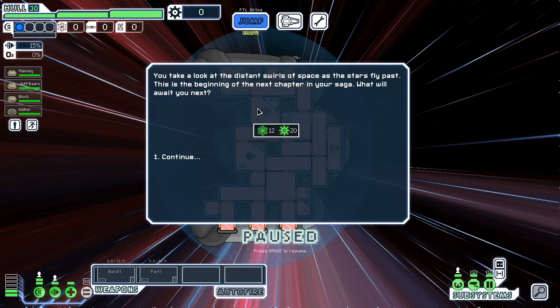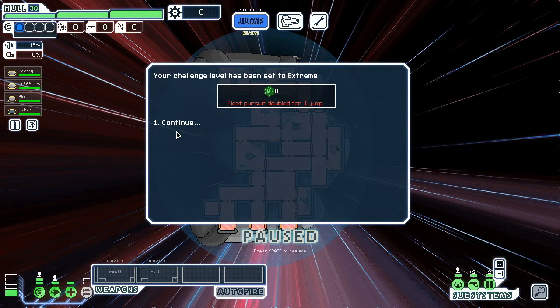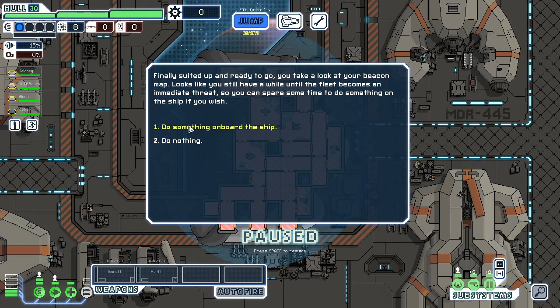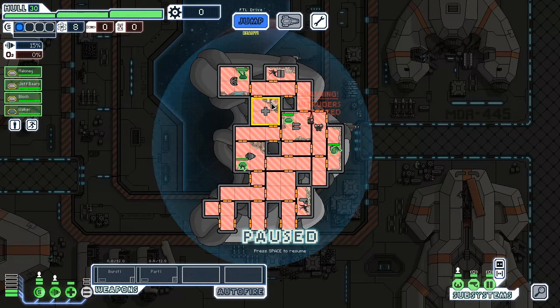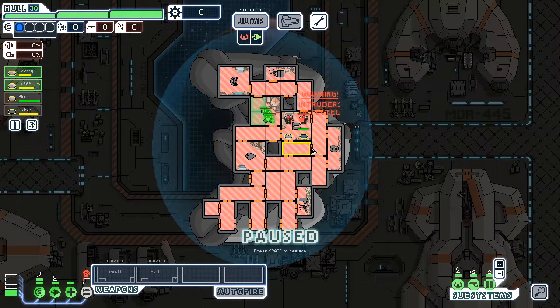12 fuel, 20 bucks. We're just going to get rid of that and take 8 fuel and no money. Let's go ahead and salvage — why not? This seems like a bad idea.